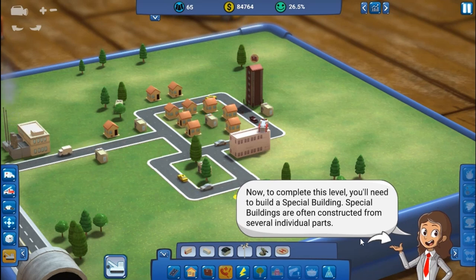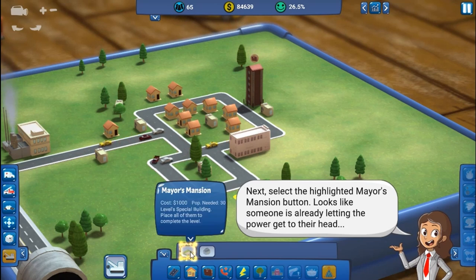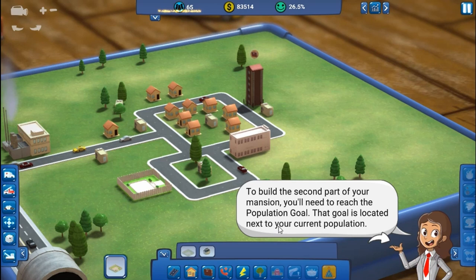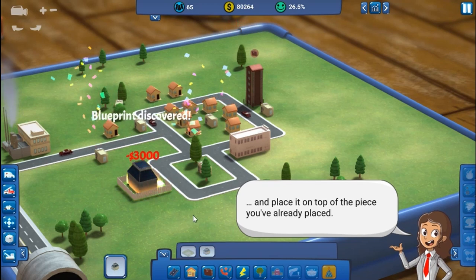Special buildings are often constructed from several individual parts. Select the highlighted special building — the Mayor's Mansion. Place the first part right here. The second part is tied to the population goal, located next to your current population. Apparently we've got enough people because I've put too many houses.